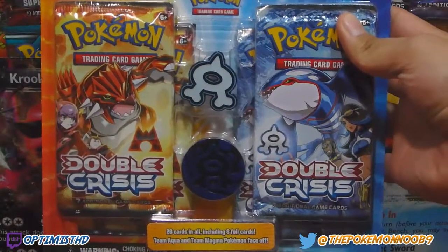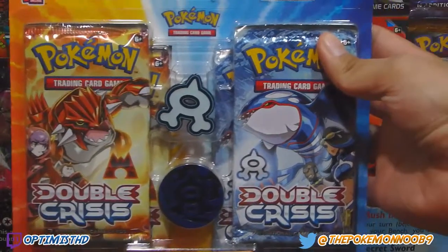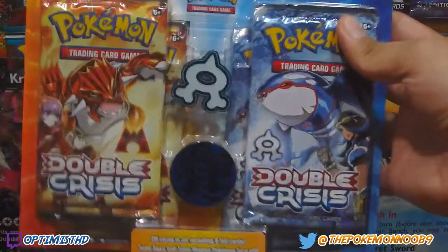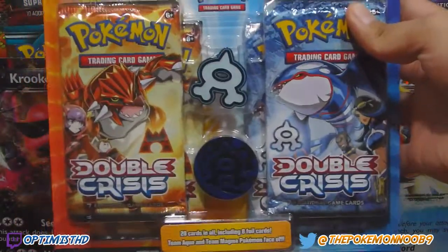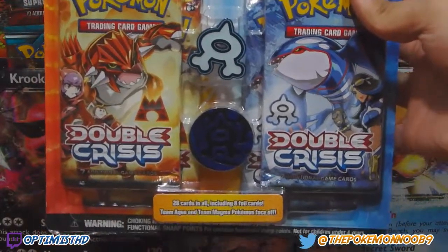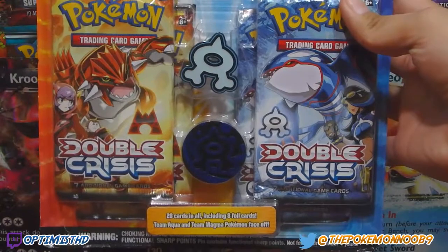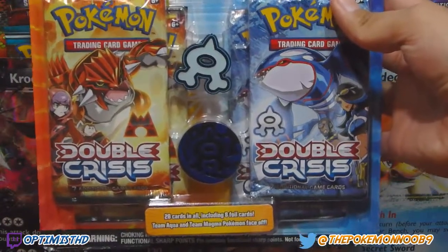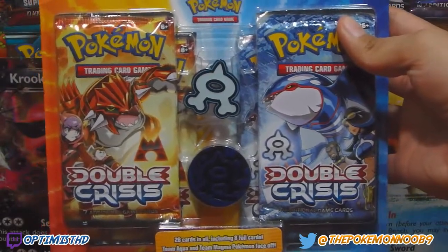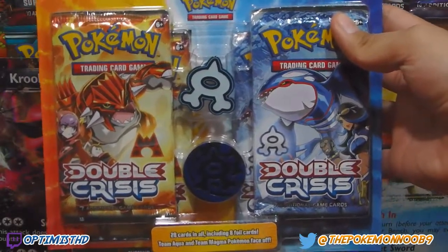What is up guys, it is your boy the Pokemon Noob here today. I'm finally bringing you some double crisis Team Aqua and Team Magma. I haven't opened any of this and haven't really watched anyone open it, so I'm not sure what you can get, but I know the pull rates are kind of good. I think it's possible for me to get at least one of the full art in this blister. You guys know what I like to do — the team concept.